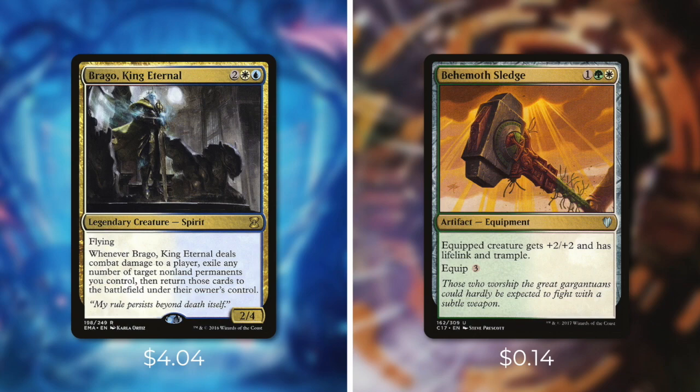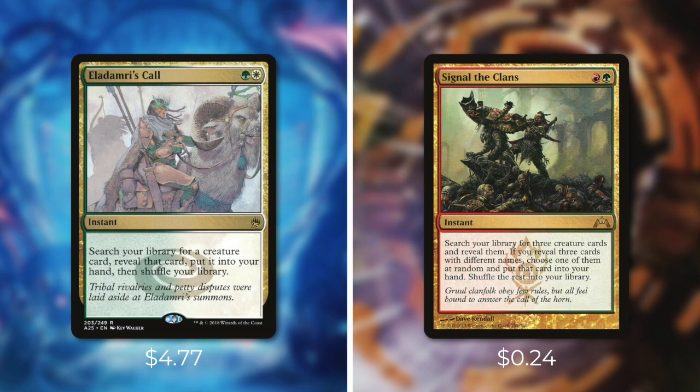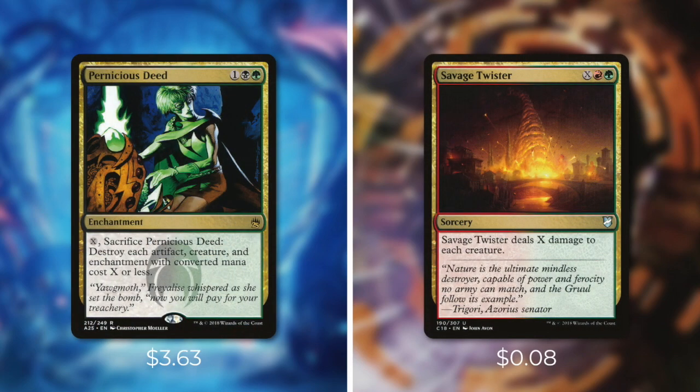Let's upgrade by adding in Brago, King Eternal at $4.04 — a 2/4 spirit with flying that costs two white-blue. Whenever it deals combat damage to a player, exile any number of target non-land permanents you control then return those cards to the battlefield under their owner's control. To put this in we're going to take out Behemoth Sledge. Brago is a fantastic way to abuse our commander's trigger over and over again, and it pretty much gives our creatures vigilance. Next up is Eladamri's Call at $4.77 — an instant for green-white that says search your library for a creature card, reveal that card and put it into your hand, then shuffle your library. To put this in we're going to take out Signal the Clans — Eladamri's Call is just strictly a better tutor. Finally let's add in Pernicious Deed at $3.63 — an enchantment that costs one black-green. We can pay X and sacrifice it to destroy each artifact, creature, and enchantment with converted mana cost of X or less. To put this in we're going to take out Savage Twister — Pernicious Deed is a fantastic, very flexible board wipe that we can keep on the battlefield to threaten our opponents, and it's definitely an upgrade over Savage Twister which only gets rid of creatures.